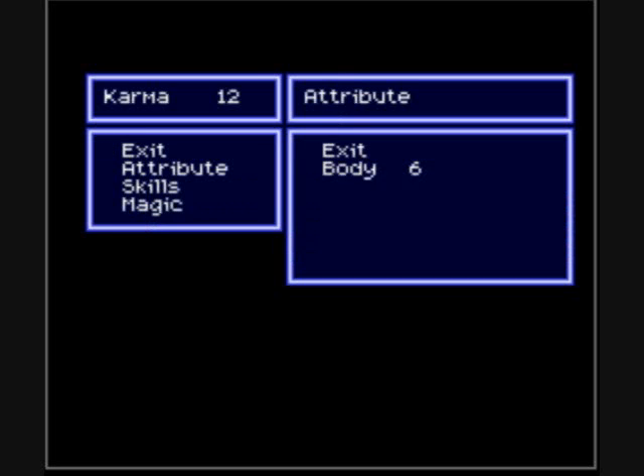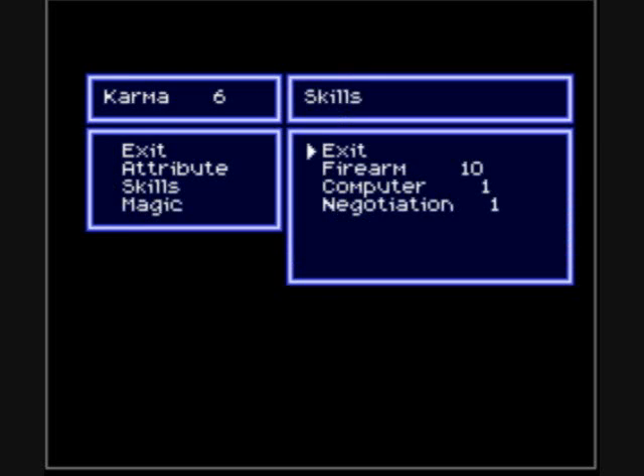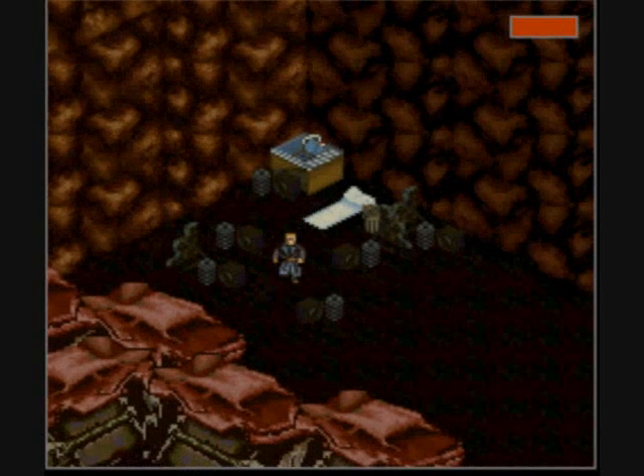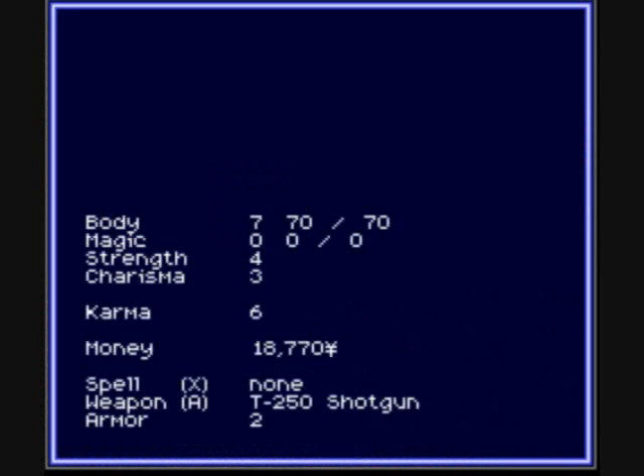Let's save after that. As for karma — let's up Body once. Should we up Computer yet? No, not yet. Up Body once there. Now we should have 70 HP.